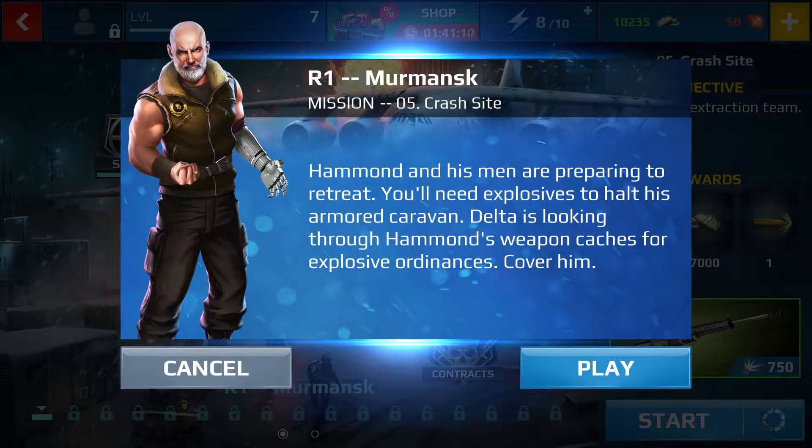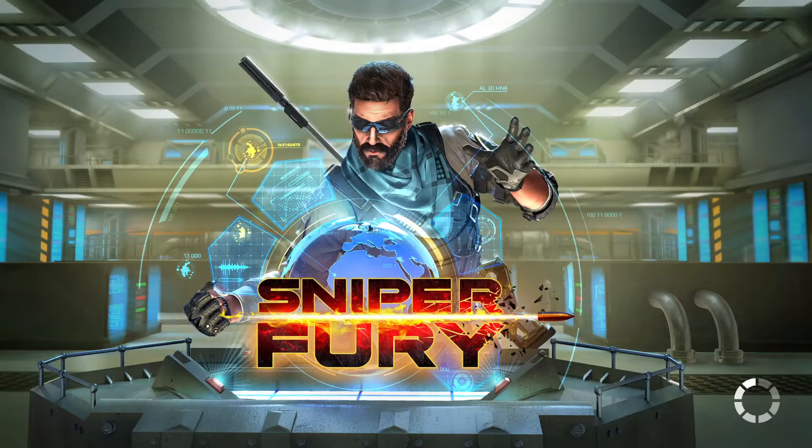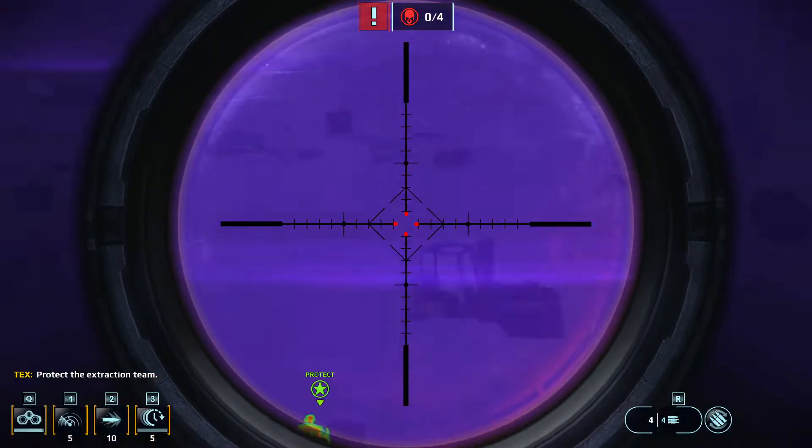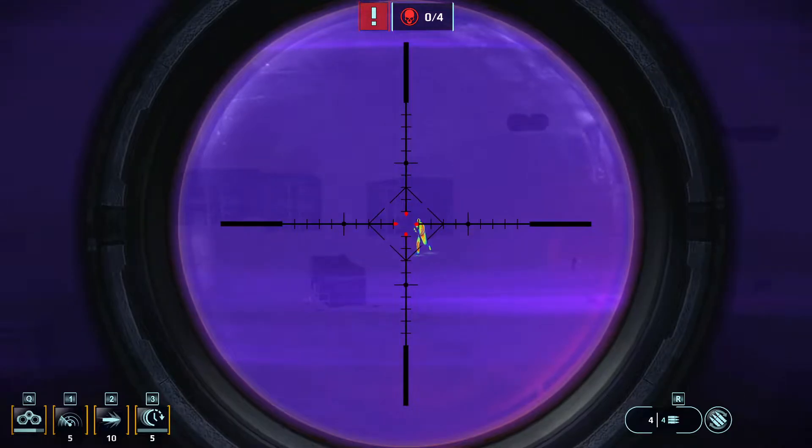Ammon and his men are preparing to retreat. You'll need explosives to halt his armored caravan. Delta is looking through Ammon's weapon cache for explosive ordnance. Cover him. Protect the extraction team. I've got cover.